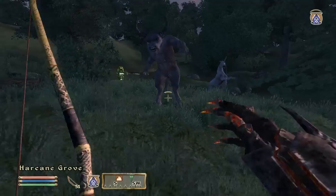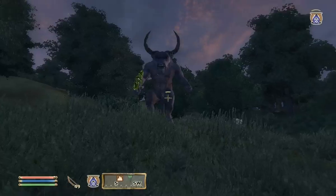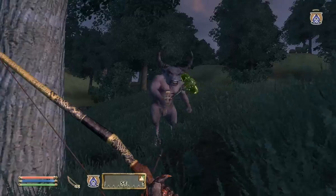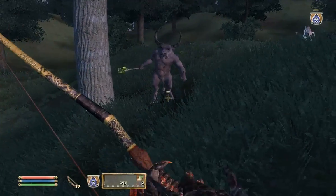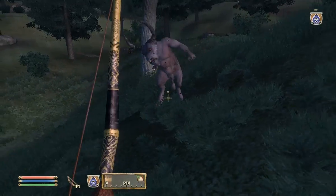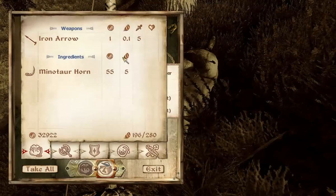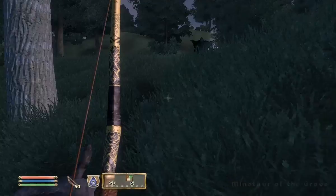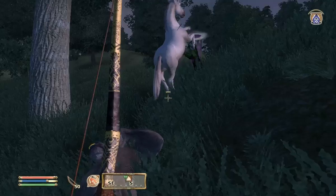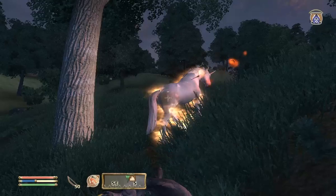My faded wraith - I do have a gloom wraith as well, but I'm using the faded wraith right now because it lasts longer and costs a lot less magicka to use. My faded wraith can just go ham on the unicorn, but the unicorn puts up quite a fight. Did my wraith just die to the unicorn? Or did its timer run out? If this unicorn just killed that wraith, that is amazing.